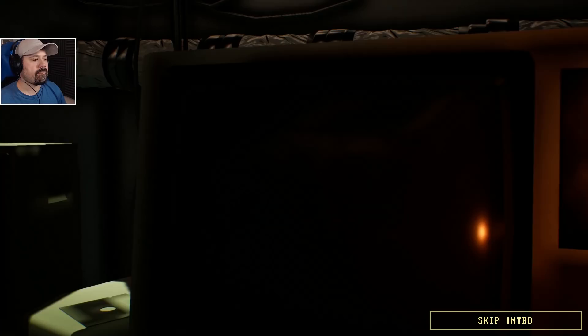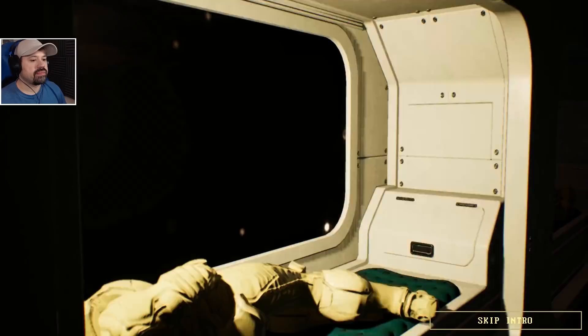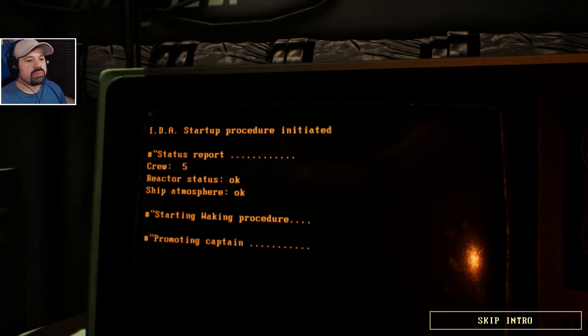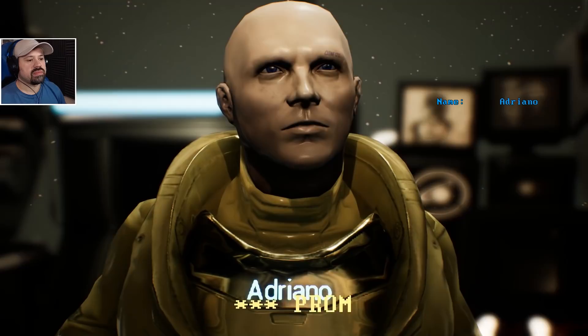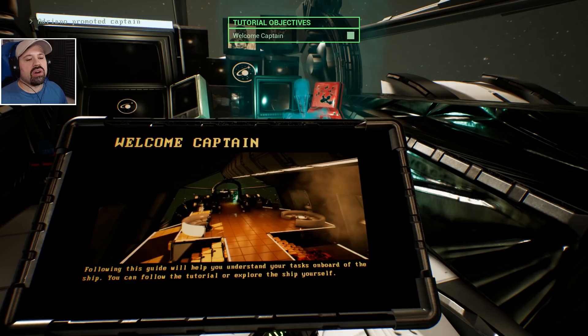All right, IDA startup procedure initiated. Status report: crew five. I just spit out all of my things. Promoting captain — Adriano? No no, that's not right. He's human but he looks like a plastic doll. This is the confusing part about the game — it's on the Epic Store and comes out on Steam in January 2020.